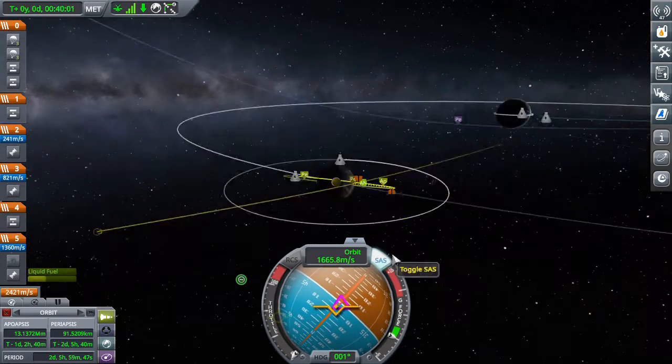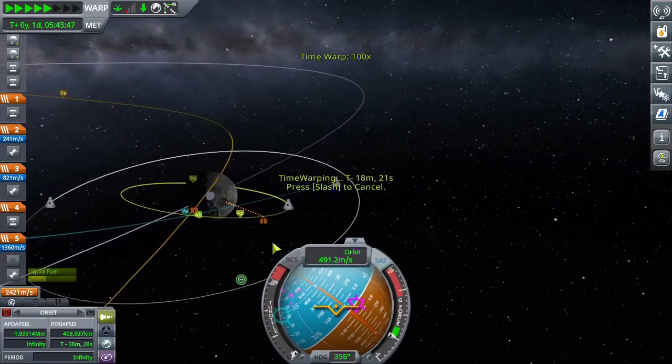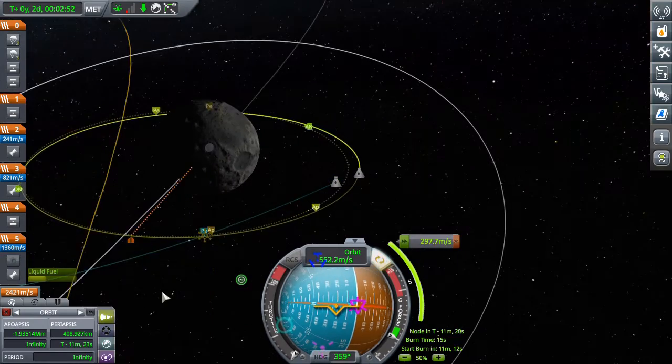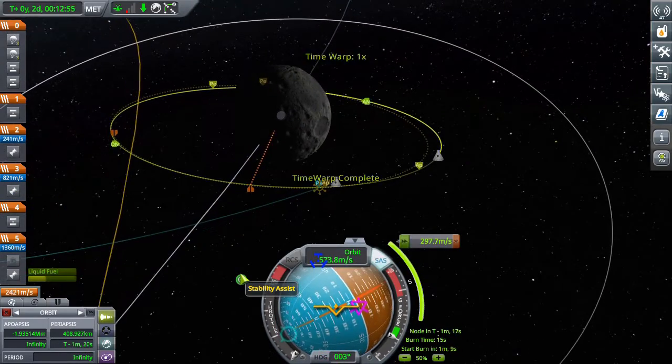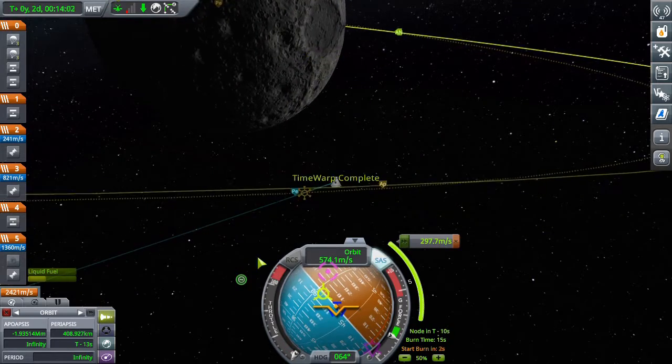As you can see on the screen — well, you used to be able to see it on the screen — that slanted orbit is the person that they got hired to rescue, because whoever sent them didn't know that you're supposed to send people into equatorial orbits, so it's slanted.